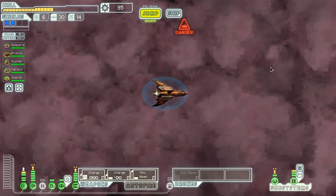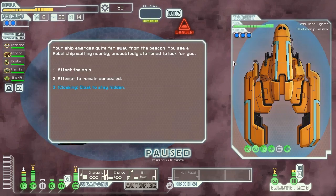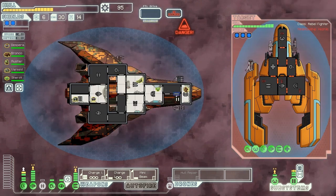Let's jump over here and fight something, because we know there's a ship here. Our ship emerges quite far from the beacon. We see a rebel ship waiting nearby, undoubtedly stationed to look for us. Three shields, missile, and a heavy laser — well, that's not a nice combo. But let's try and attack them. We've got to try and get as much money as we can here. So here goes nothing — let's get that charge ion powered up.